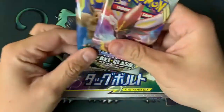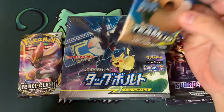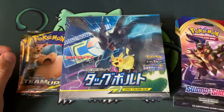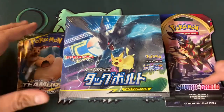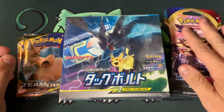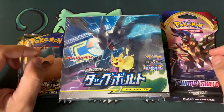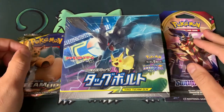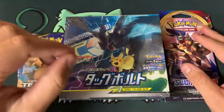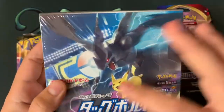Today I thought we'd mix it up a little bit. We'll do a pack of Rebel Clash, a Team Up code card, and a Sword and Shield blister. I have some more packs from the booster box but I want to try this Sword and Shield. I also have a Japanese Tag Team GX box — I think it was the first one with the tag teams released.